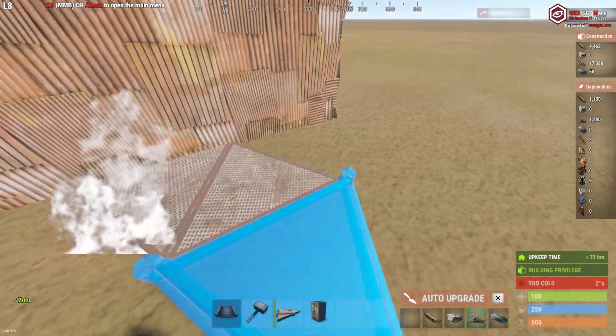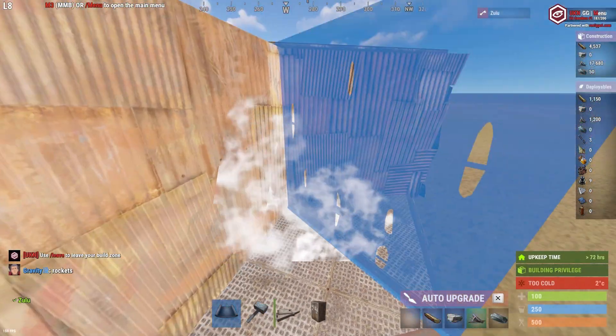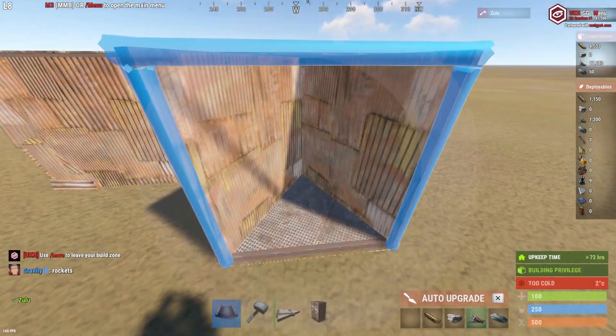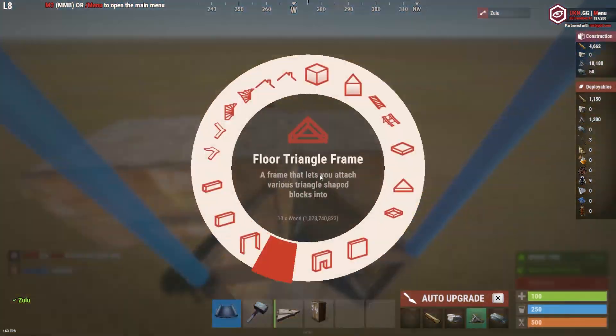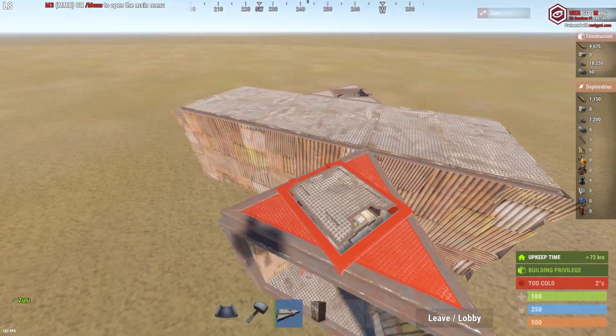First you want to place three triangles and then block off one singular triangle — this is going to be your way up. Make sure they're facing the correct way. Then you want to place a large door frame, then an open triangle ladder hatch, and then place the ladder hatch in there. This is going to be your way up into your 3x1.